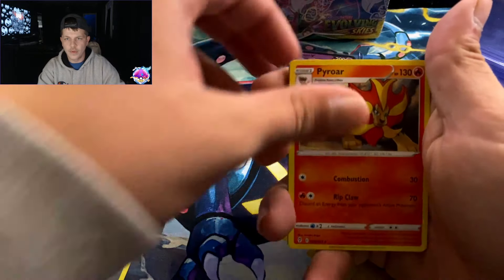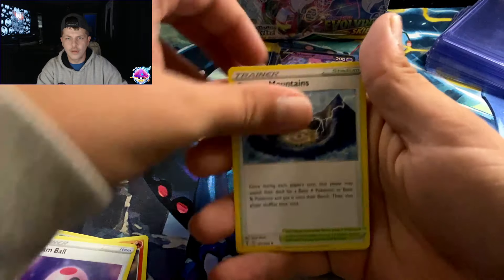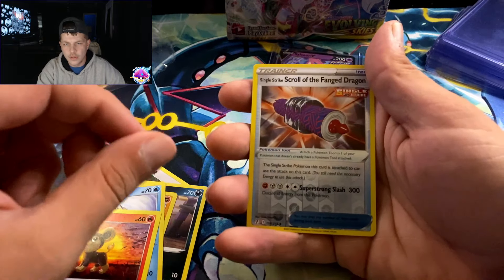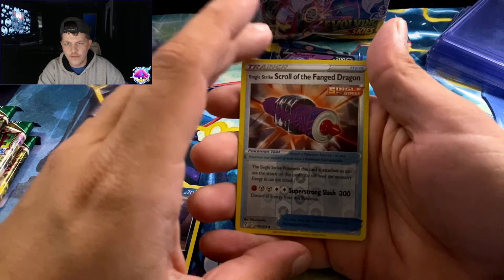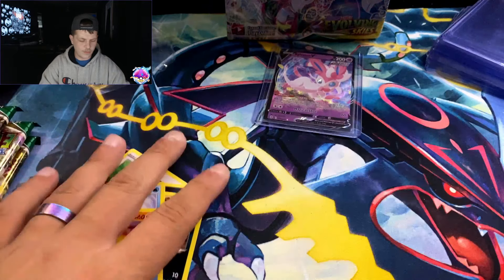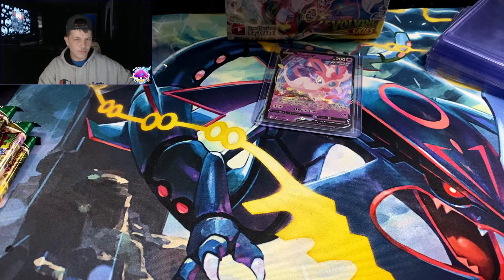Dark, oh steel energy — Payer, Dream Ball, Stormy Mountains, Fletchling, Scraggy, Hypopotas, Litleo, Single Strike Scroll of Fang, Dragon energy, and a non-holo Tropius. Oh, I thought I was going to stop my recording, guys!